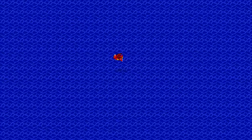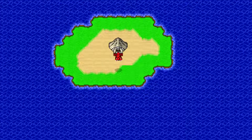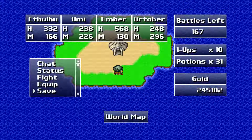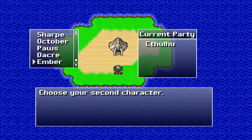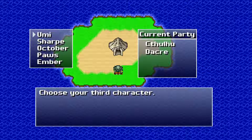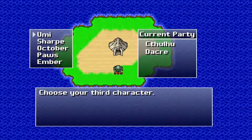There were some caves that we have to investigate — there was one out in the middle of the ocean. Let's start with this one. Before we go into this, there are a few other things I want to do. I'm pretty sure that Ember is going to be the last party member, so now I want to see what all of the combo skills are. Let's do Dakaray first, because I don't think I've checked him. I know every combination up to Paws, but with Dakaray and Ember I don't. So we'll start with Dakaray and then put Umi and Sharp.